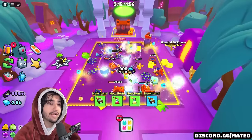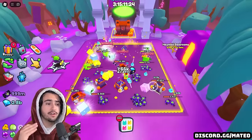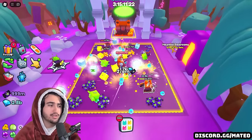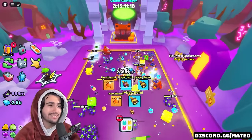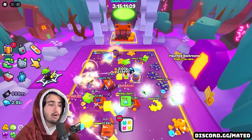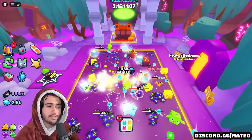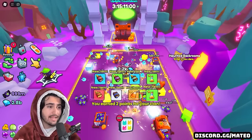The name of the game when grinding for candy corn in Pet Simulator 99 is going to be speed. So whether it's your pets, your enchants, your ultimate, or whatever it is, every single thing should be increasing how fast you're able to break through these breakables. I'm going to go more into depth about all of your enchant loadouts and your ultimates later in this video, but we do need to start with the basics.